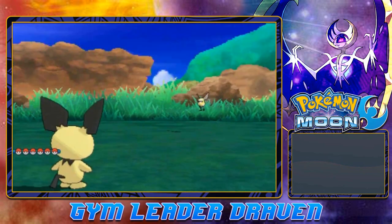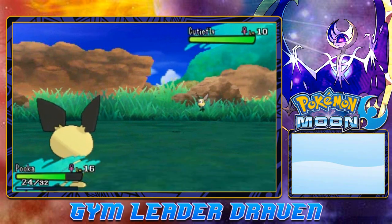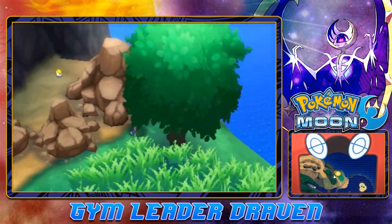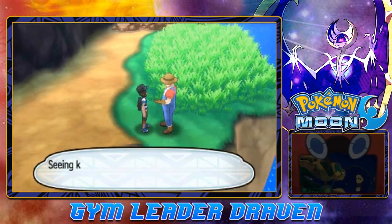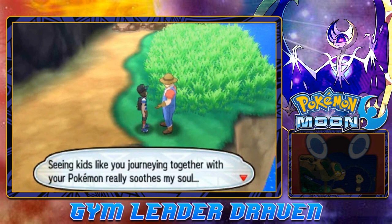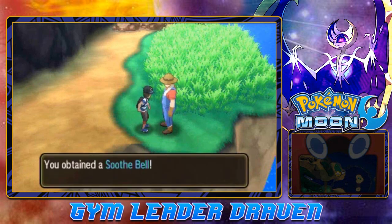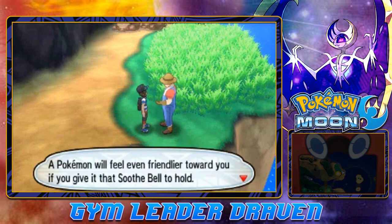Let's go ahead and run because we don't need any of this. There is a Pokemon trainer right there. Let's see if we could battle him. Nope — he says: 'Seeing kids like you journeying together with their Pokemon really soothes my soul. I think I'll give you something.' And look at this — we get ourselves a Soothe Bell. That right there will make a Pokemon even friendlier towards you.